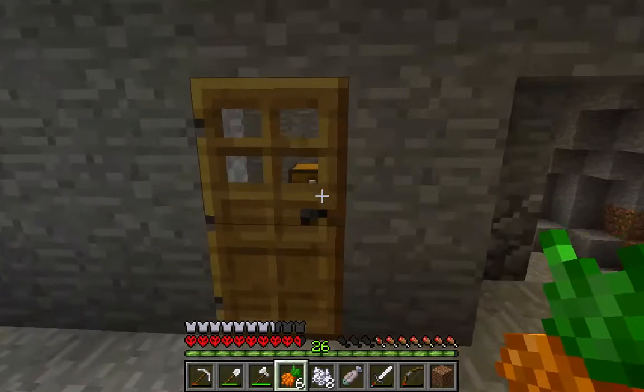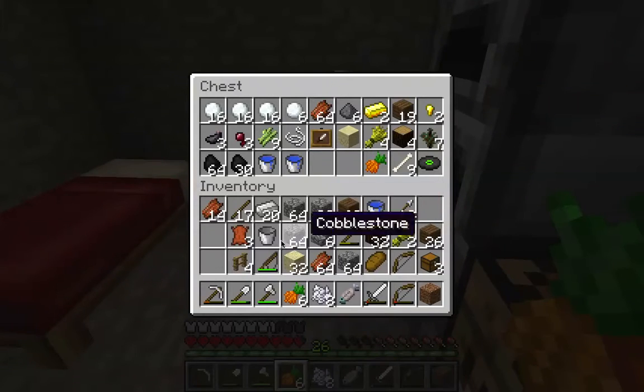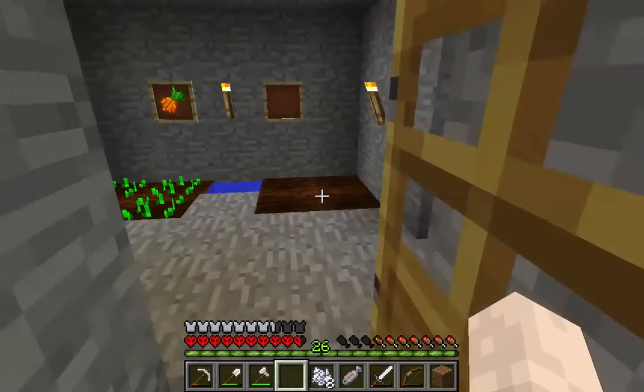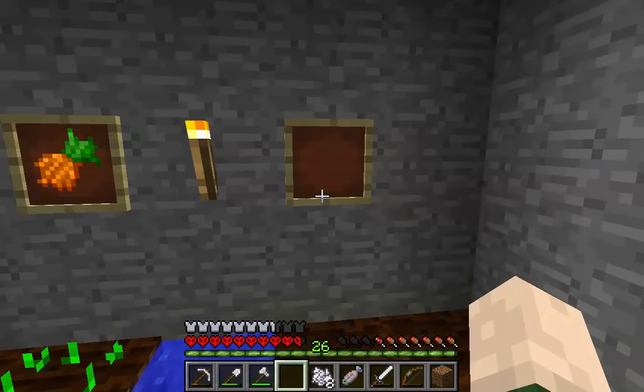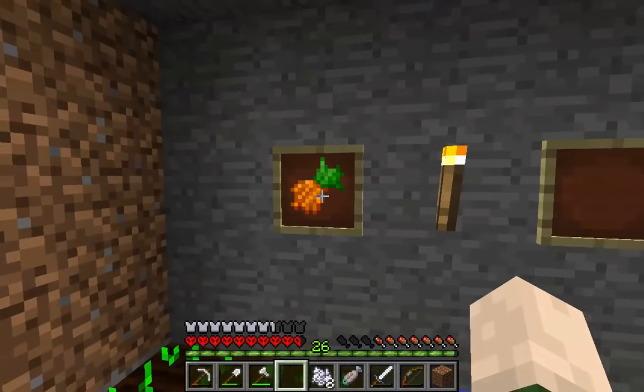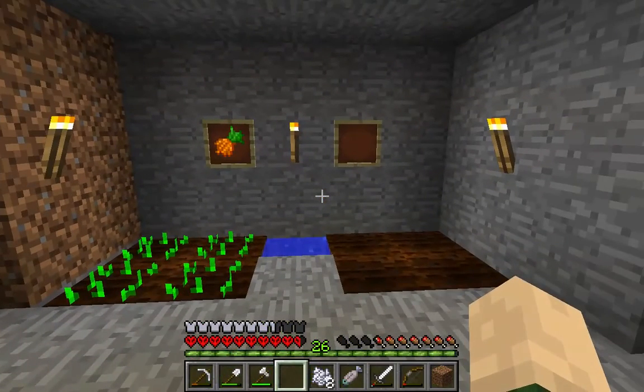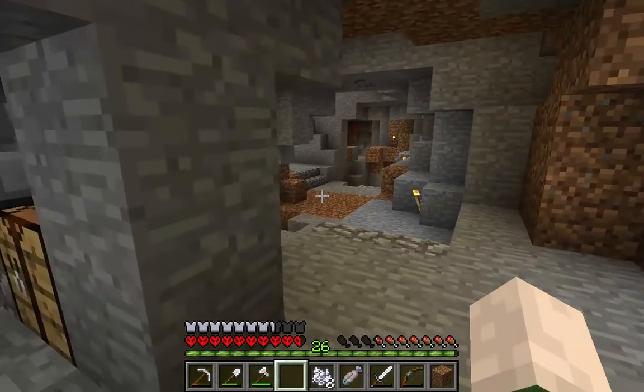I've got a little stockpile of carrots, and I've got a little bit of leather. To make an item frame, it's leather surrounded by sticks. Then you place the item frame and put whatever you want in it. In this case, I have a blank one simply because I'm going to put the potato there when it comes. You can click it and it'll rotate, so you can decide what you want — that's handy if you're putting like an arrow, that kind of thing.